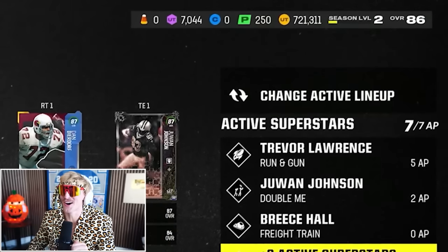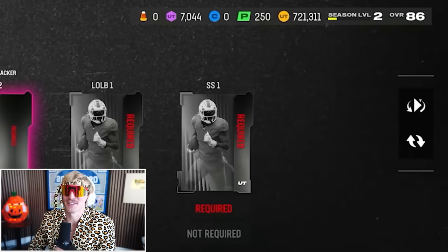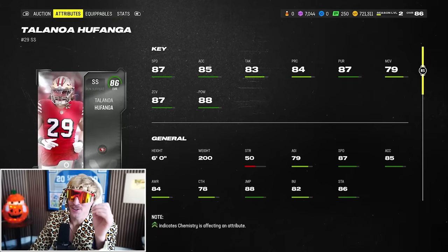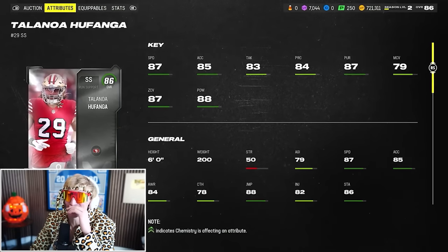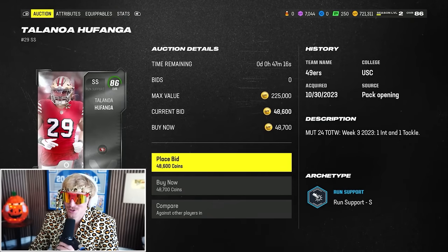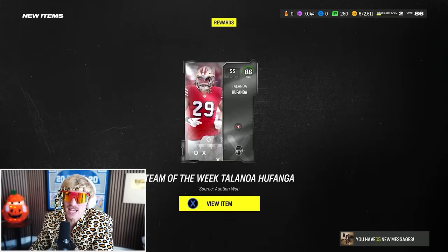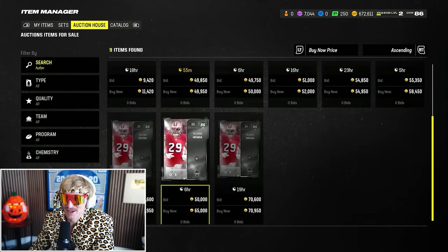There's our offense fully kitted out — 86 overall — and we've got just under 800,000 coins to spend on defense. The first purchase is one of the nastiest cards I've seen in a while: Talanoa Hufanga's Team of the Week, 86 overall, 87 speed, 87 zone, 88 hit power. It's so funny — a few years back Hufanga was a base silver in the game, and now he's a base 89. When even Madden doesn't know a guy's going to ball out — I love that.